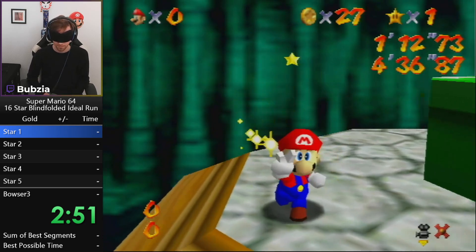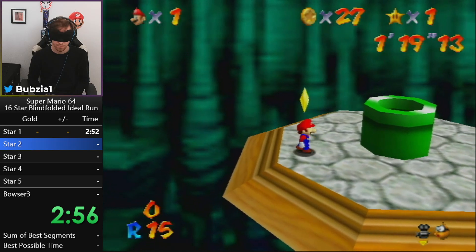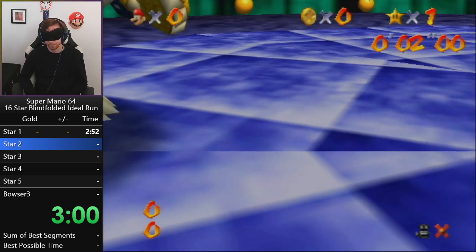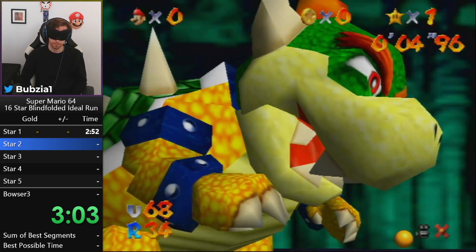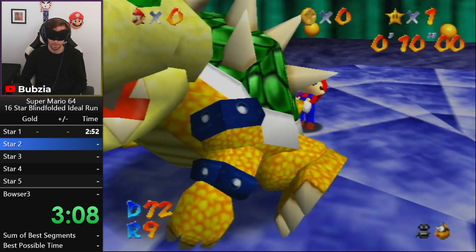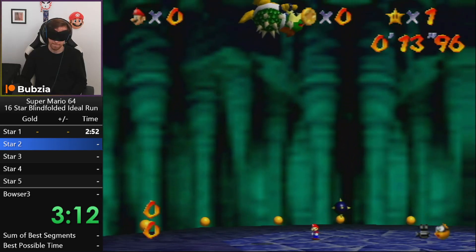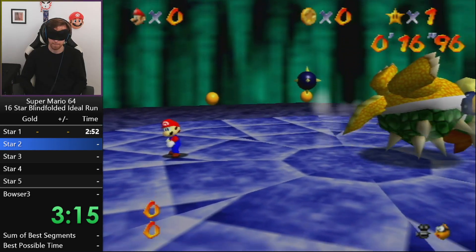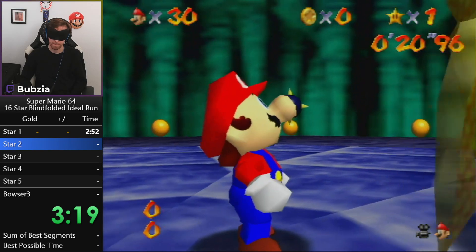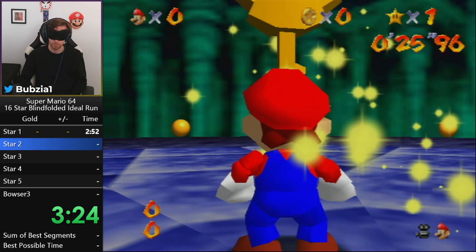That was a super super clean dark world rats. Now we enter Bowser 1. Bowser 1 has a big new strat that I recently figured out: a very fast Bowser tail grab, run around, then spin him twice and throw. This is a strat we would not do in usual speedruns because the Bowser throw just leads to so many resets.